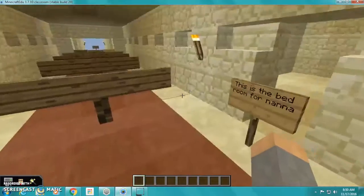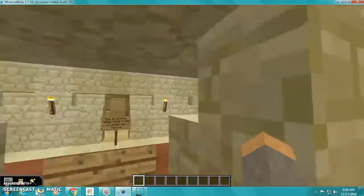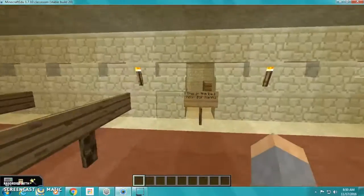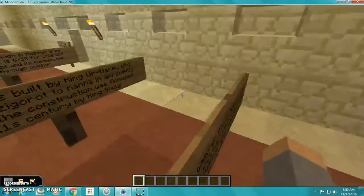They had beds to cleanse Nanna so she could sleep. Even though she wasn't really there, they pretended. This is the kitchen for her, where they made very good meals to feed her.